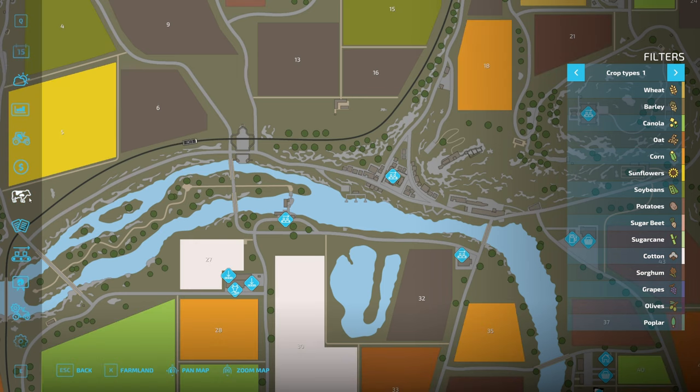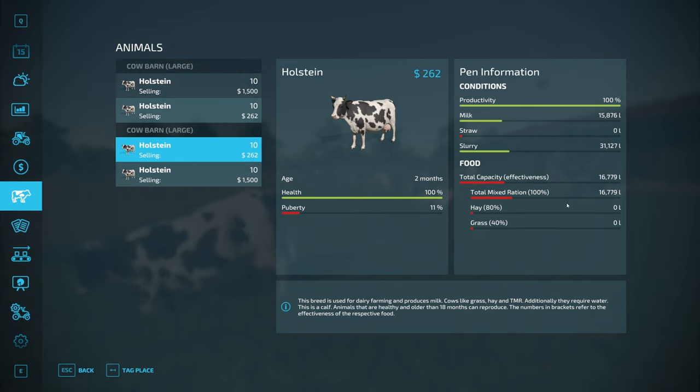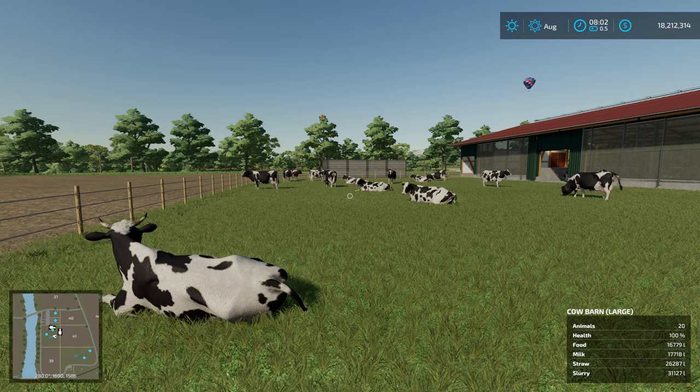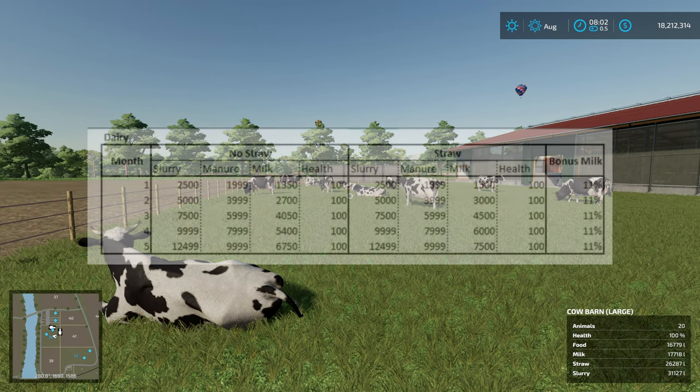So let's have a look at what we've got set up. We have two cow sheds — they are identical, and they started off identically. Each started with 10 Holsteins. One has food and straw, and one just has food. I've been feeding them TMR and then let this run for a year to see what happens.